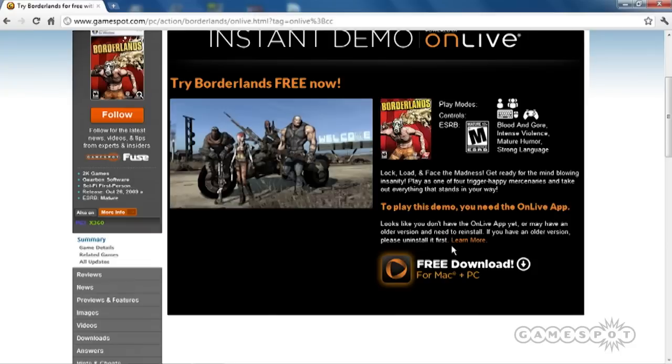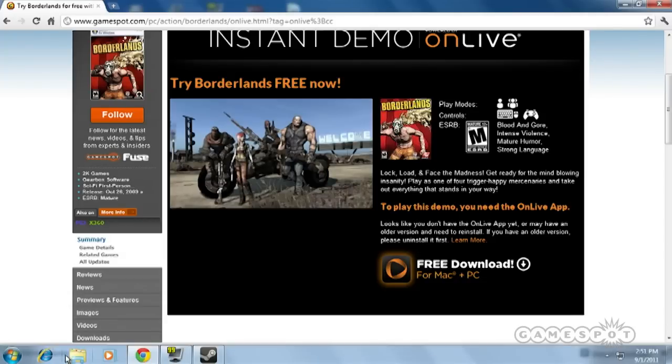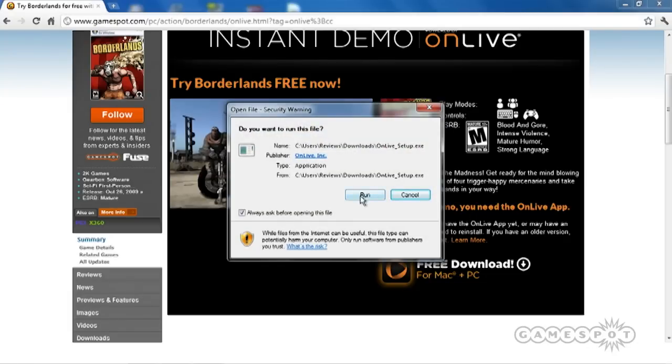So when you want to get this started, you basically do as it says — you download the little piece of software here, it's a super fast download. This is basically what will let you jump into the demo once everything is set up, so we click on that really fast and click Run.